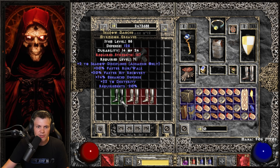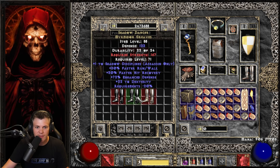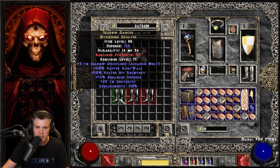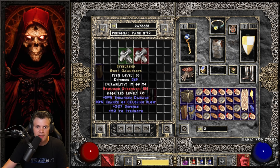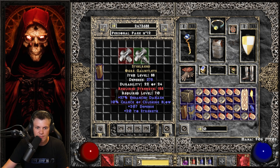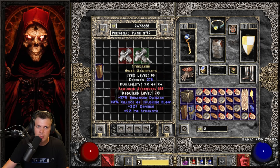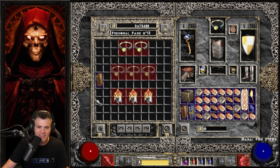On the next pages: 3 Shadow Dancers, which roll 1 to 2 Shadow Discipline skills. Results are 2, 1, and 2 — pretty solid. Then 2 Steel Wrens gloves rolling 37 and 39 Enhanced Damage. Kind of a cool, interesting use-case glove with very high Strength requirements, so it's not used on too many builds.